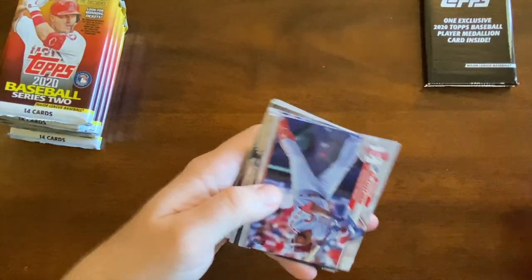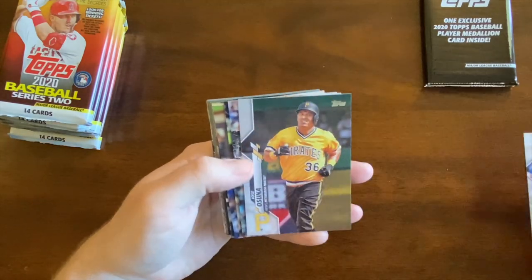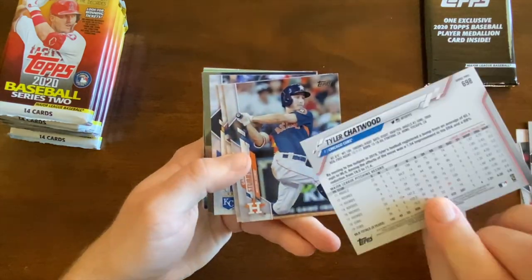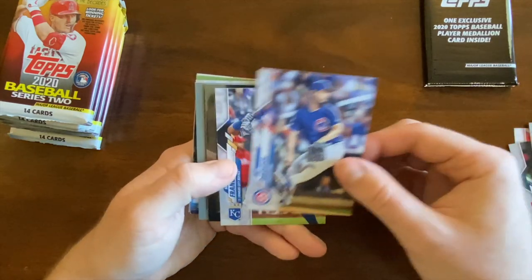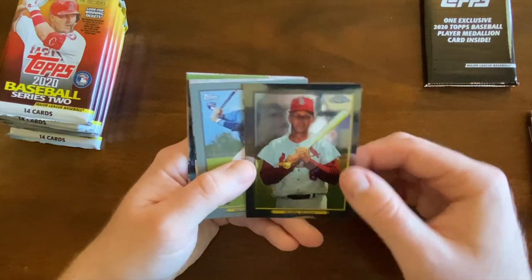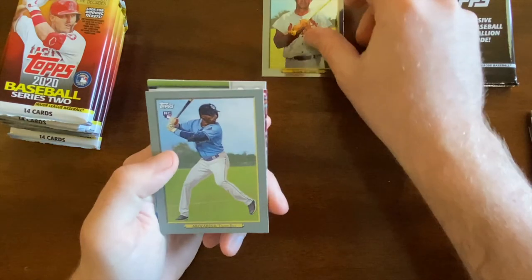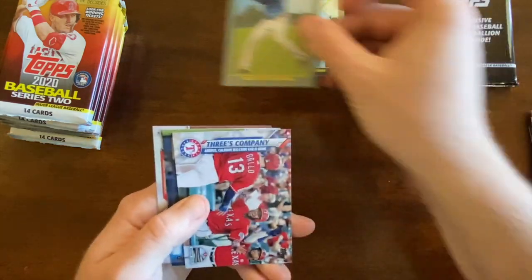Started off with Keichel, Kutch, Stroman, Perez, Jose Azuna. Chatwood — it's kind of a cool card. Stubbs, Darvish, Mikael Franco. Oh, a Chrome Turkey Red Musial — it's a pretty cool card. Arrows Arena, Ricky for the Rays.